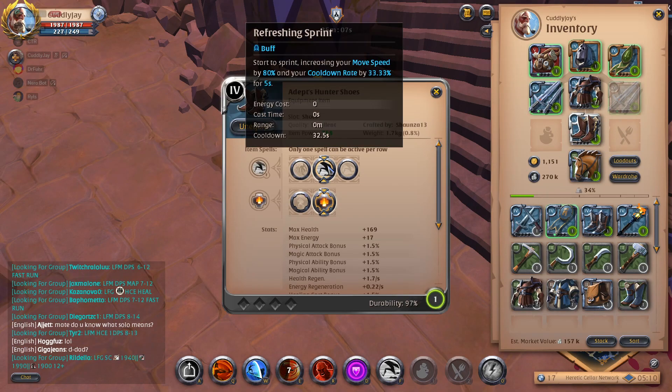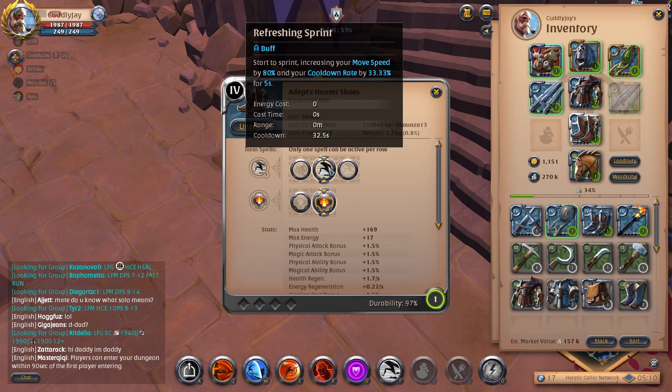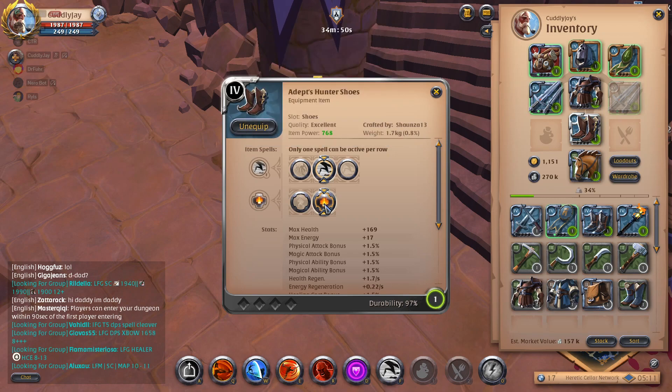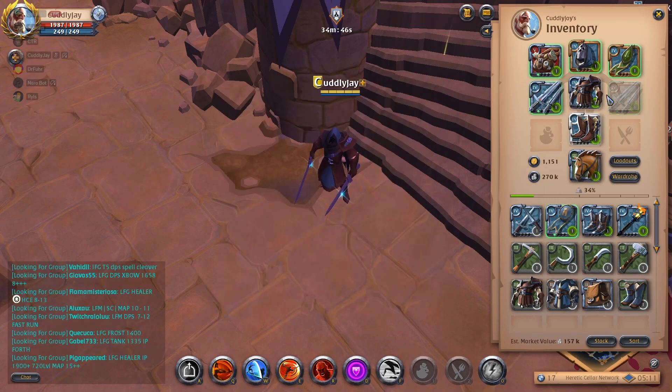Next you want your Hunter Shoes. You'll be using Refreshing Sprint. The 80% move speed is there so if you're in danger, pop this and get the hell out of there. The main reason you're using this though is for the cooldown rate reduction by 33%, so pop this as much as you can. You'll go with Balanced Mind for the passive.